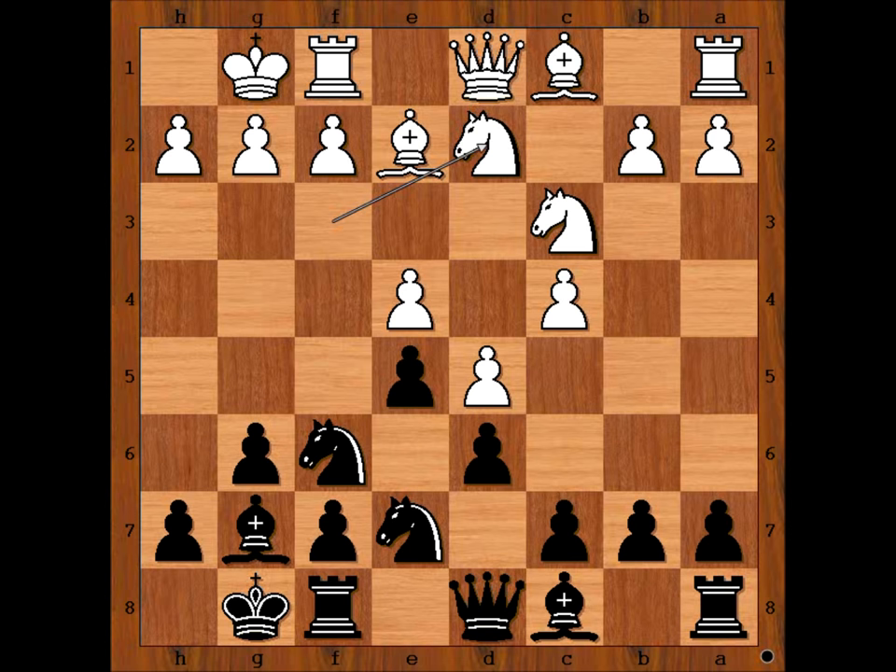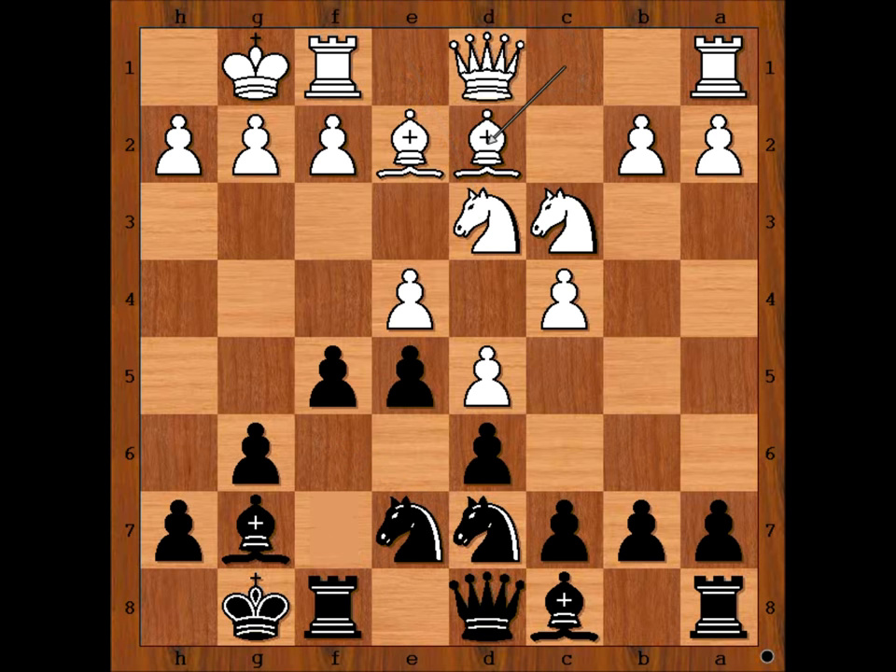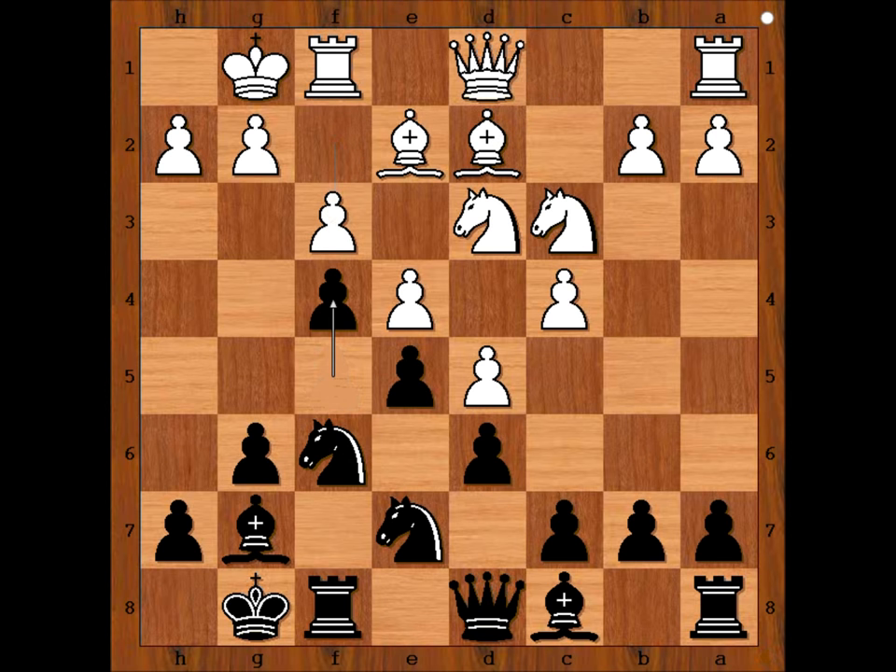These two moves are also very popular in this position. In our game we have knight to e1, knight to d7 — sometimes black plays knight to e8. In our game we have knight to d7, knight to d3, f5, bishop to d2, knight to f6, f3, f4, c5. White will strive to fight on the queenside and black, of course, on the kingside.